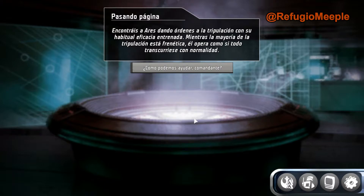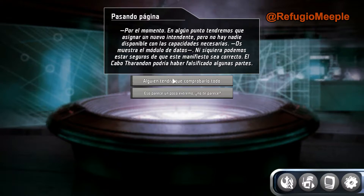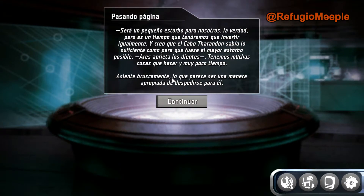Encontráis a Ares dando órdenes a la tripulación con su habitual eficacia entrenada. Mientras la mayoría de la tripulación está frenética, él opera como si todo transcurriese con normalidad. Ares consulta su módulo de datos: parece que hay algunos T-47 que necesitan una inspección a fondo. El cabo Zalandón sabe que las bobinas repulsoras de las naves podrían ayudar a ocultar un rastreador. Por el momento habrá que asignar un nuevo intendente, pero no hay nadie disponible. Será un pequeño estorbo, pero es un tiempo que tendremos que invertir igualmente.